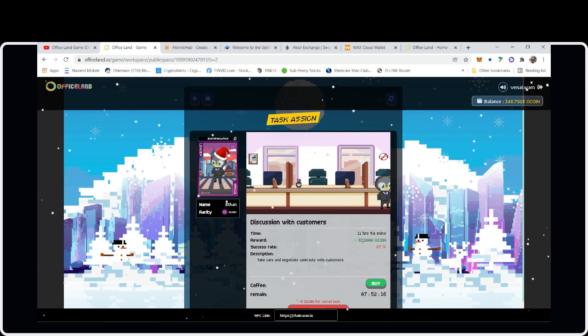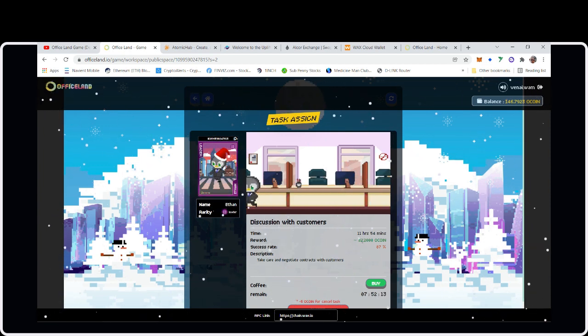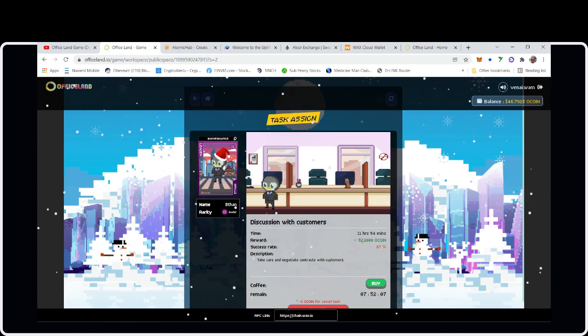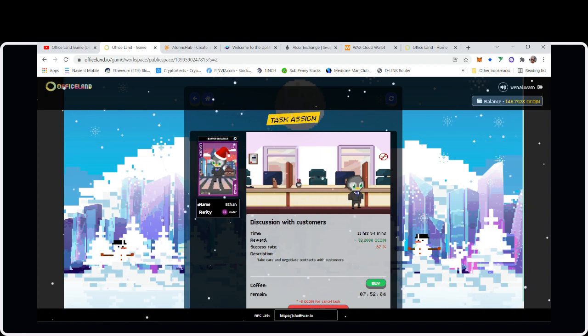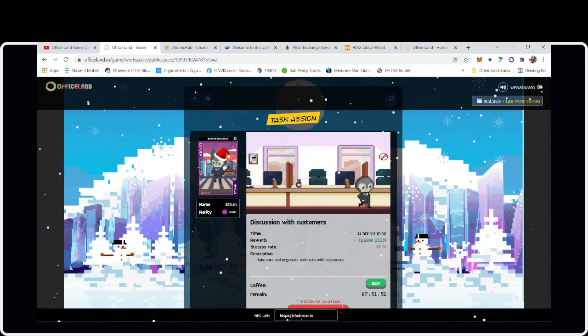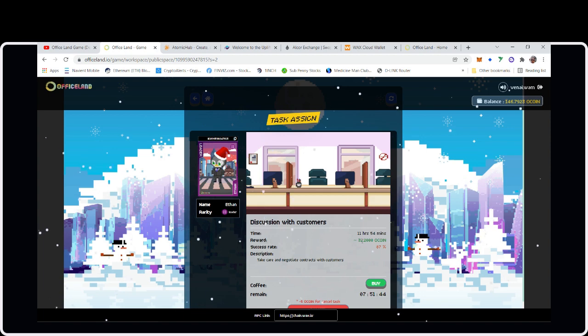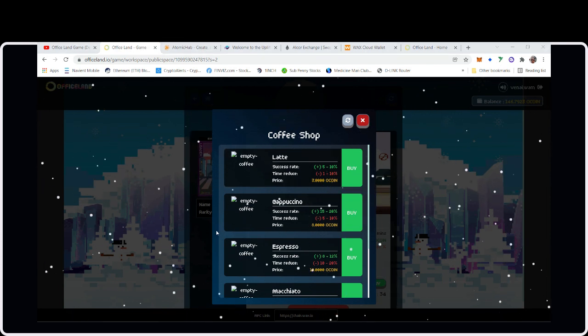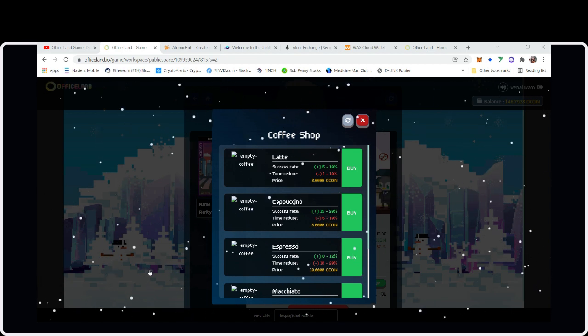Wait — with the 8 oCoin spent on coffee, and then the 50% claim fee, we'd get about 12 oCoin net, or as low as 4 if he fails. I need to go to the Discord and see what people are saying about that claim fee — it's way too high. Even guaranteeing success with the Cappuccino, the math barely works out.